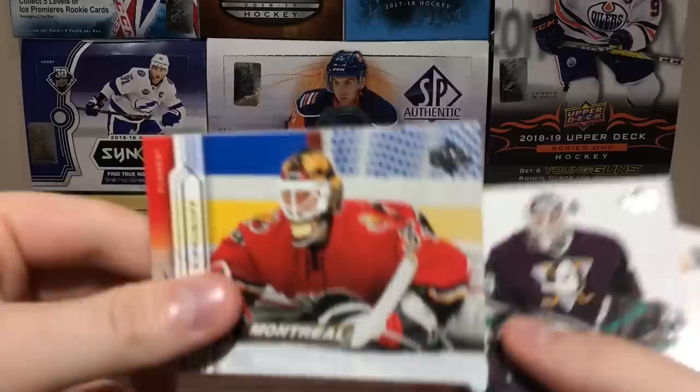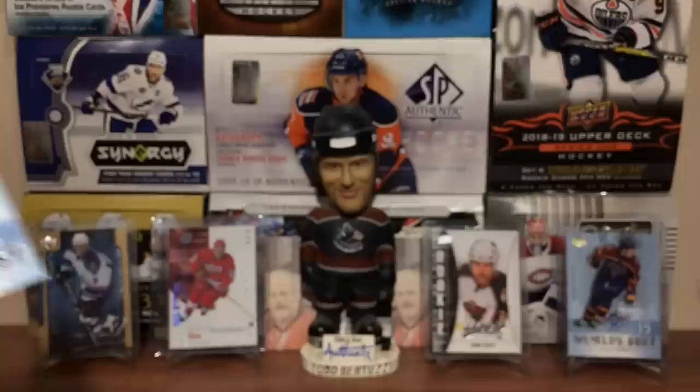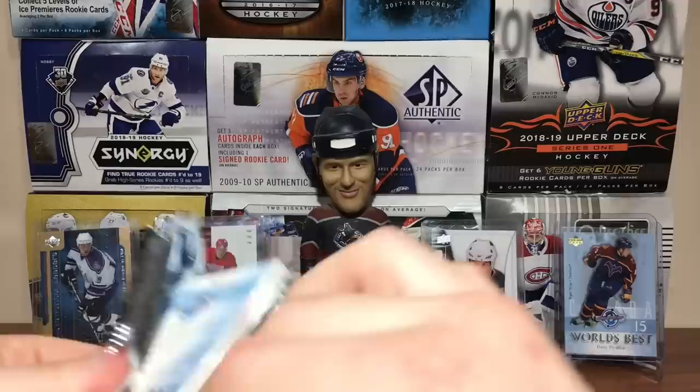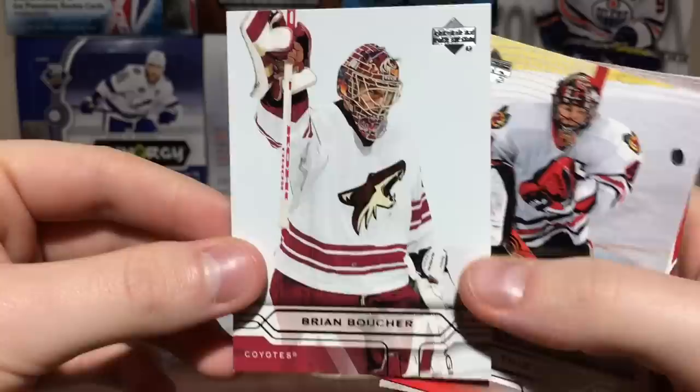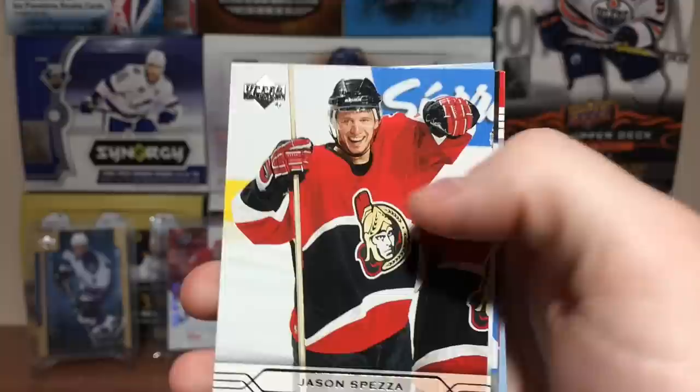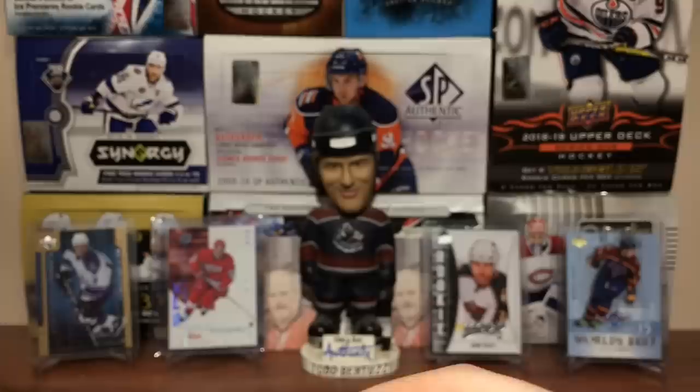Got Miikka Kiprusoff, Martin Gerber — that's a new card for the background. Steve Sullivan and Nick Lister. Don Cherry, Don Cherry Young Guns! Chuck Kobasew, Martin Havlat, Brian Boucher, Josh Lynne Thibault, Jason Spezza, Marcus Naslund, Chris Drury, Scott Stevens, and World's Best Peter Forsberg. Definitely World's Best. Yeah.